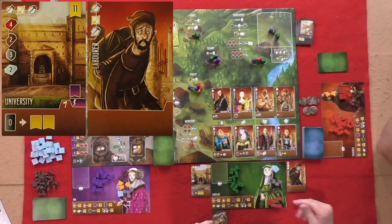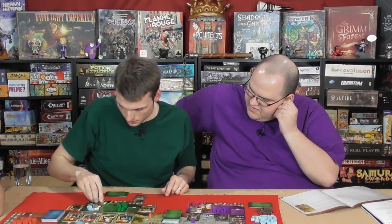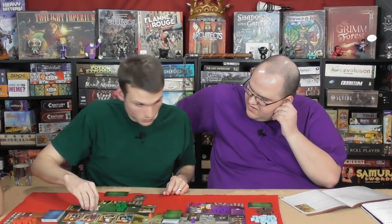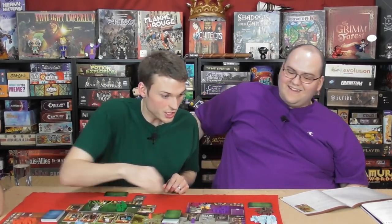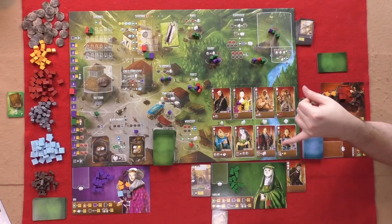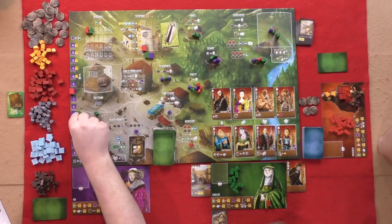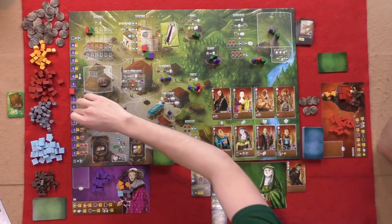At the guild hall, the symbols on the apprentices have to match the symbols on the cards. Will pays four clay, two wood, two marble, and three more — totaling the building cost. That gets him 11 victory points at the end of the game, plus another two if he has no debts. He also immediately gains a virtue, so now he can work on the cathedral again.